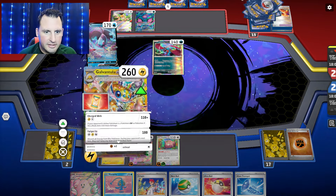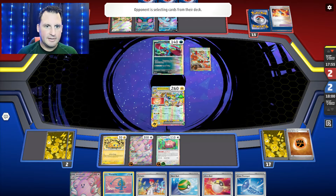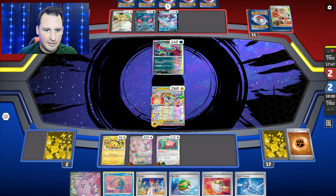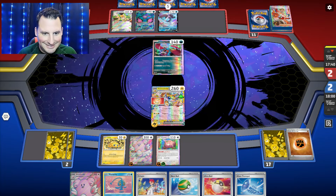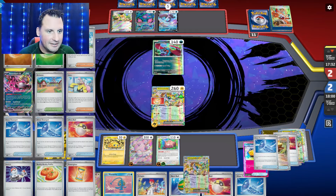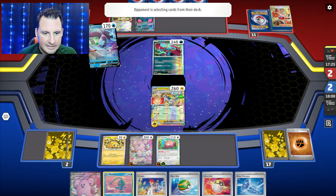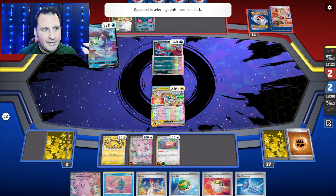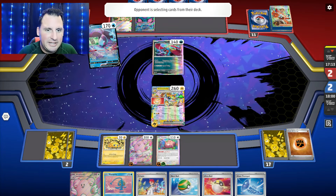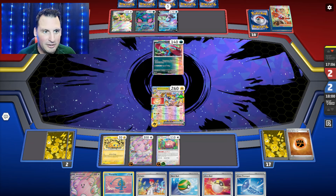Luminous Sign — well now I hit it if it's an EX or V. I definitely hit that out. But they can't play any Dark Patch, so I don't know how they're going to get three energy on something. Now that I have another Blissey, I can move two energy — I don't even need the Glass Trumpet, but I'm going to use it anyway because I want that energy out there. I also want to get another Galvantula. But they can't play any items — no Night Stretchers, no Nest Ball, no Ultra Ball. Have we totally just shut it down? I believe so.